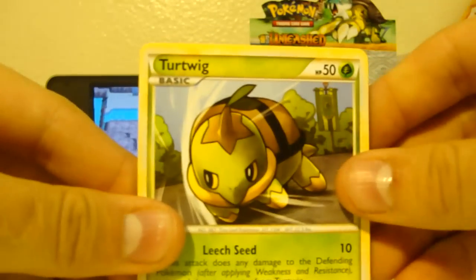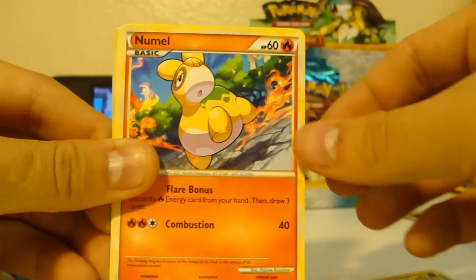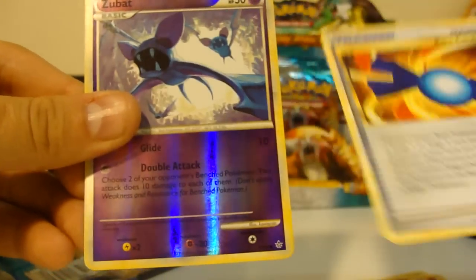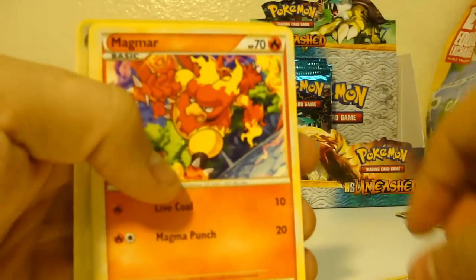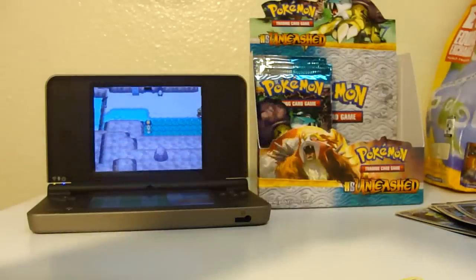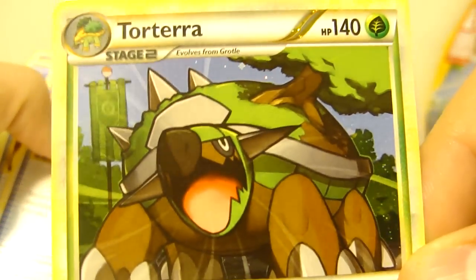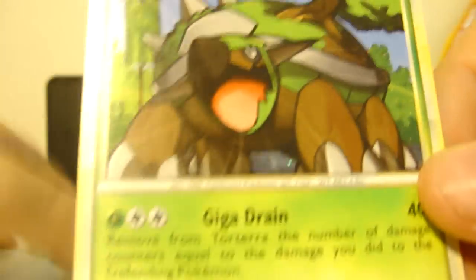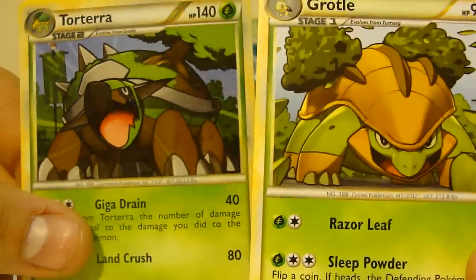Turtwig, Stantler, Larvitar, Horsey, Roselia, Cherim, Numo, Rare Candy — another Rare Candy, that's good — a Zubat, and a Steelix rare. We've gotten that one already. Onyx, Manaphy reverse, and Torterra — that's a holo in the set. All three stages have that same coloring.